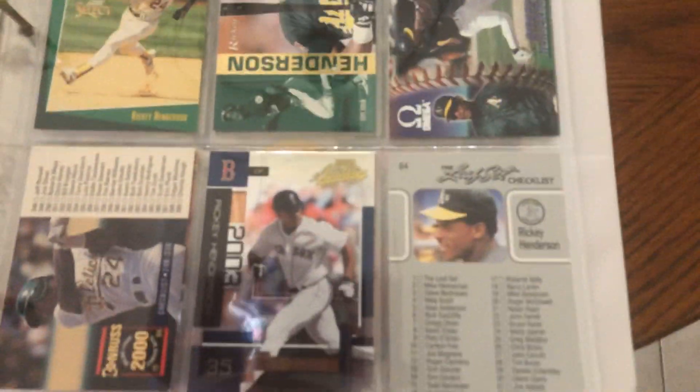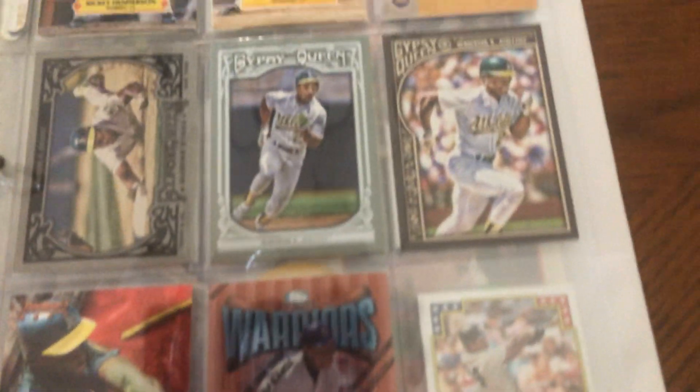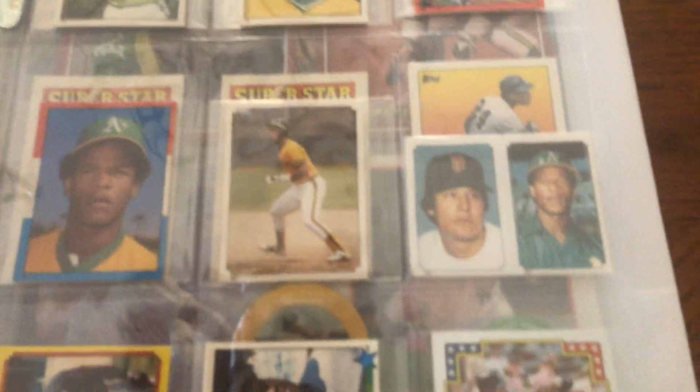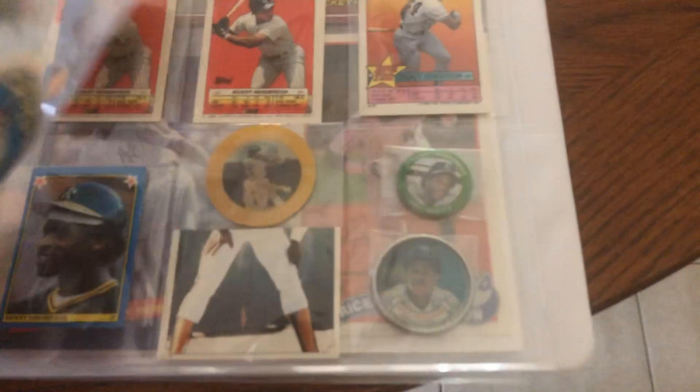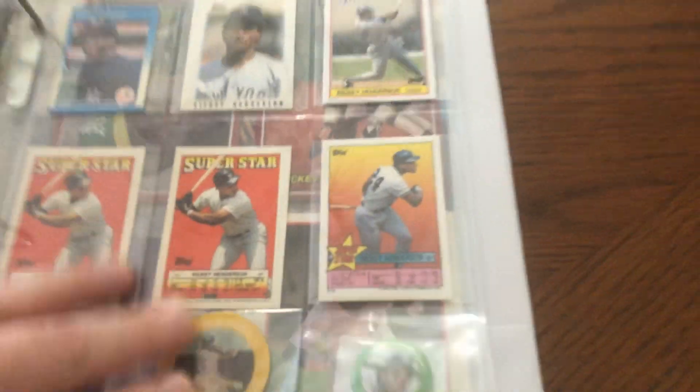Coming to the end here, guys — some of the smaller stuff: stickers, mini cards. There's a 7-Eleven disc, Ricky's legs. A Topps coin, a Fun Foods pin. Tim was telling me there are like 88 variations or something of these with different sticker guys on the back, and I was like, oh good lord.